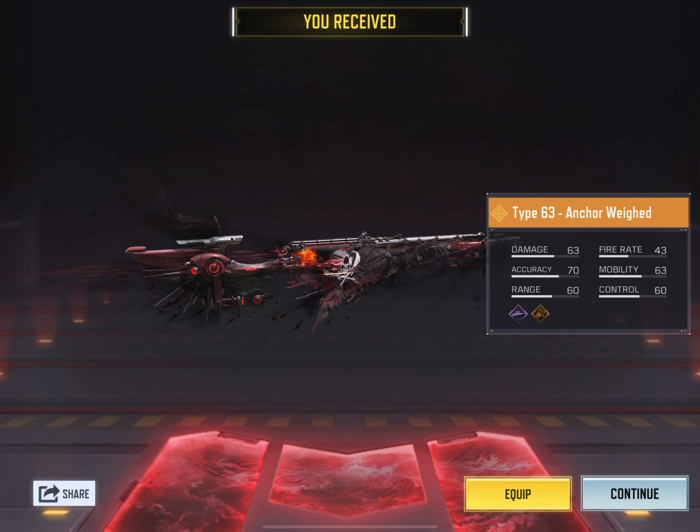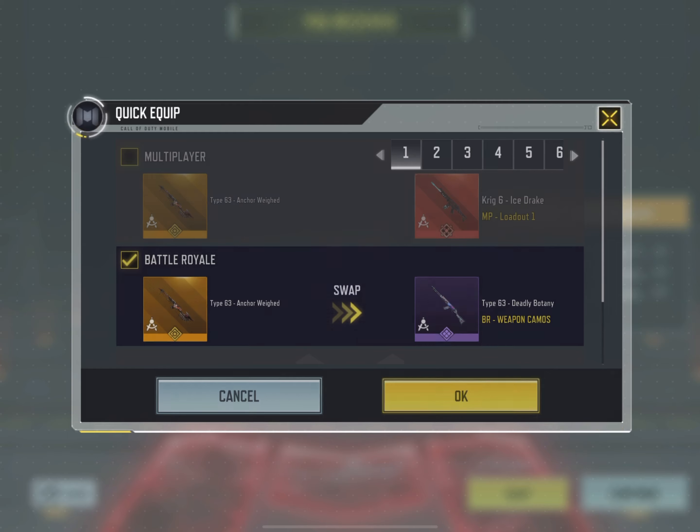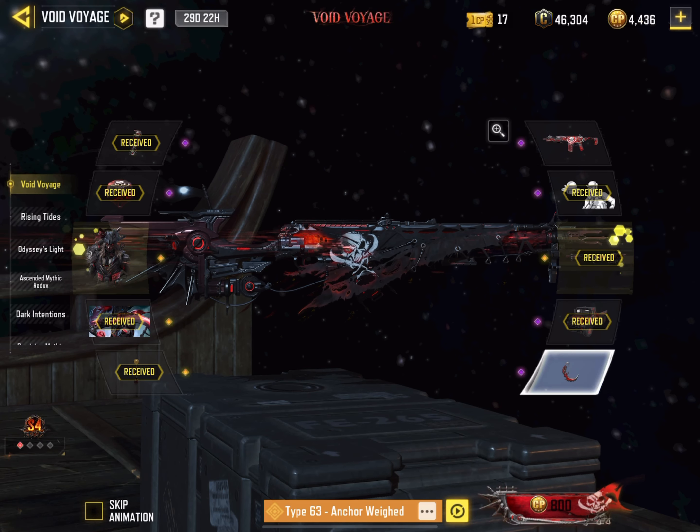Finally I got the legendary Type 63. I just love this legendary Type 63 skin — it is so beautiful. Another good legendary weapon in my collection. I just love this pirate-looking theme on this gun.